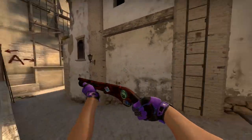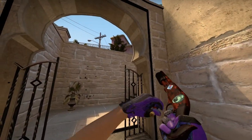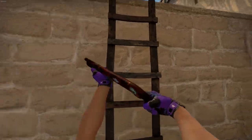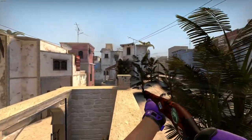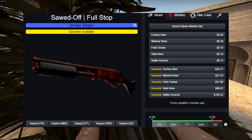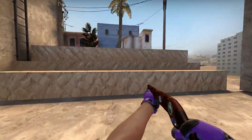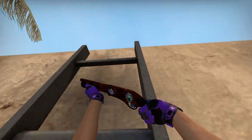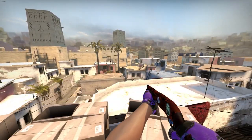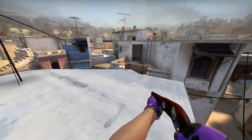The next skin is the Sawed-Off Full Stop, from the Italy collection. If you get the skin in souvenir in any condition it is already expensive — I've got mine in souvenir field-tested and it was $28. This one is actually different from the others because if you get it in battle-scarred it is more expensive than factory new. Souvenir battle-scarred is $165, and souvenir well-worn is $90. In normal factory new or battle-scarred it costs around $30 to $0.10, so that's actually pretty doable. For a Sawed-Off skin this is actually pretty nice — just don't get it in souvenir and you'll have a nice skin for a nice price.